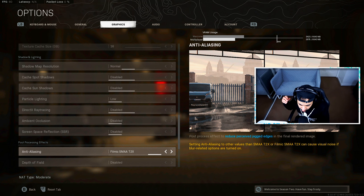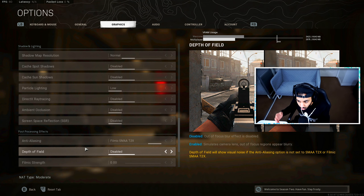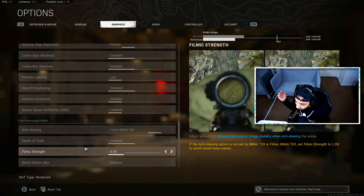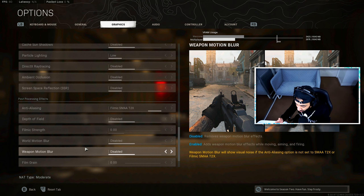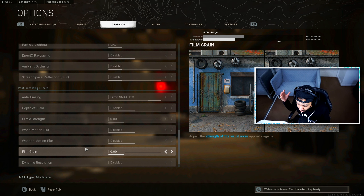For anti-aliasing, I have it set to Filmic 2x — that's the best anti-aliasing available. If you don't have the best hardware, you can go for 1x or another option. Depth of field — make sure you have this disabled; this is available on console too. You do not want anything blurring your vision — depth of field makes your background blurry, making it really difficult to spot enemies, so disable it on both console and PC. Filmic strength adds film grain and fuzziness, so I have it turned right down. Motion blur is another blur effect you don't need — turn it off for both world and weapon. Film grain I also have turned all the way down.